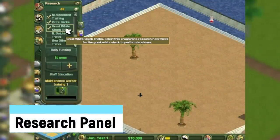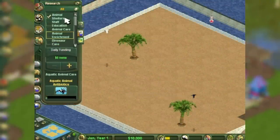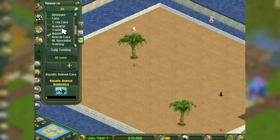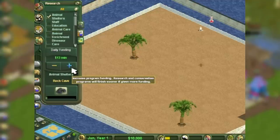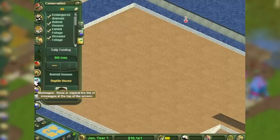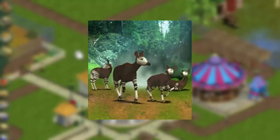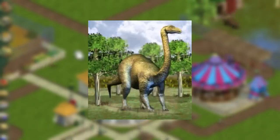The Research Panel is a feature in the first game that allows you to unlock certain items by putting zoo funding into research, with adjustable speed. Things obtained through this include new shelters, enrichment items, animal houses, staff training, varied foliage, and new creatures. In fact, this is the main way to obtain creatures like the narwhal, giant panda, okapi, spinosaurus, apatosaurus, and the T-Rex.